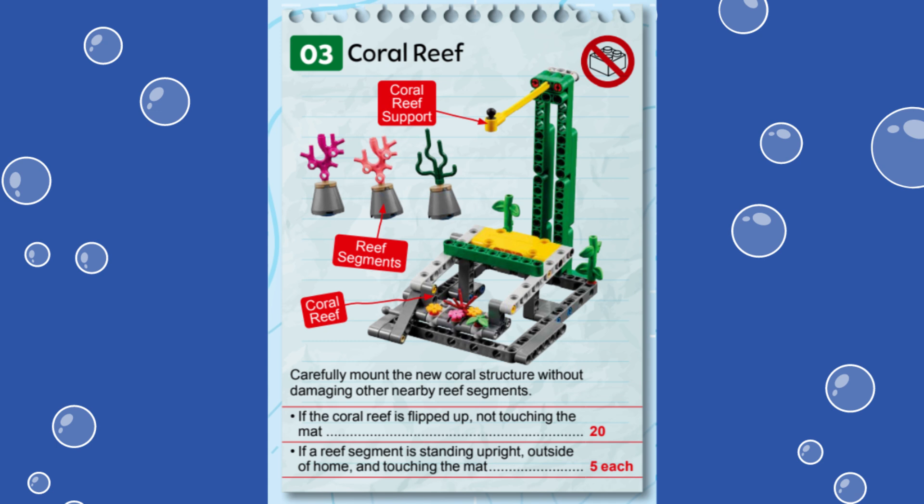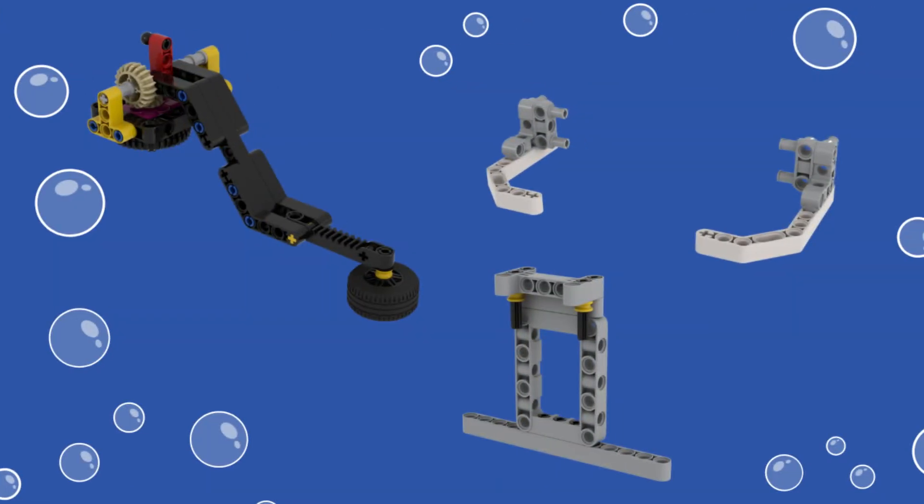We are using the Spike Prime Advanced Driving Base built from instructions provided in the Spike Prime software. For our solution we reused the Spike Prime Lift Arm with the mid-sized tire mounted underneath the end of the arm to flip up the coral structure on the main mission model. This attachment also works to solve Mission 2 Shark and Mission 5 Anglerfish.